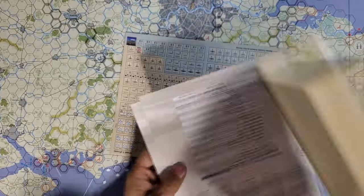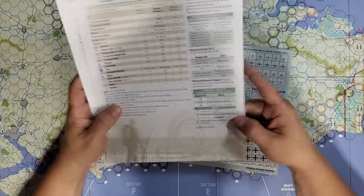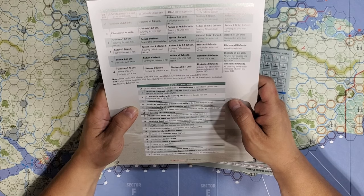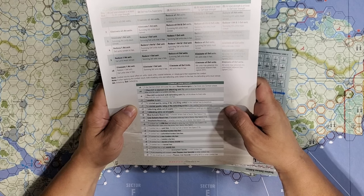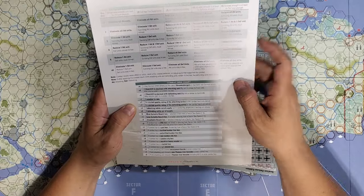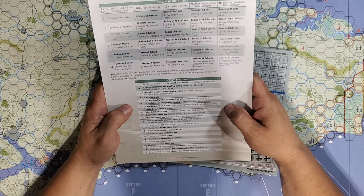We've got some player aid cards as well — two player aid cards that are identical. Terrain effects chart on one side, along with a little bit of structure for air combat and naval airstrikes. On the other side we have a CRT, and the system sounds actually kind of interesting — you're really not calculating odds, you're just determining fire superiority, or whether the attacker's total strength is three times the defender's total strength. You're meeting conditions rather than computing odds.